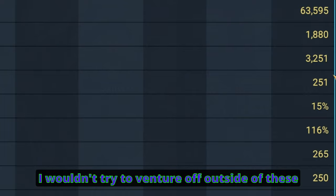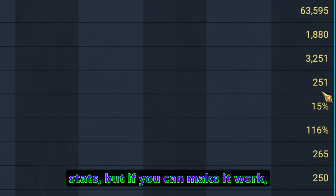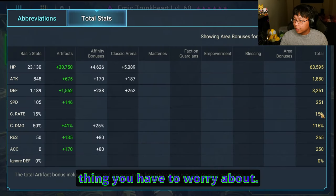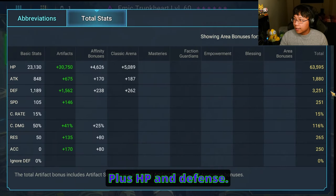Speeds are tight here. I wouldn't try to venture off outside of these stats, but if you can make it work, make it work. 251 speed — that's pretty much the only thing you have to worry about, plus HP and defense.